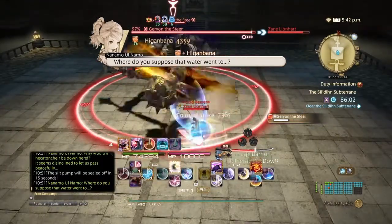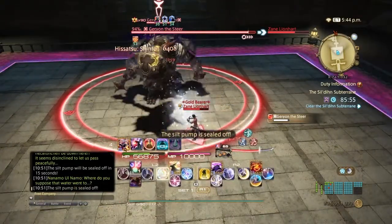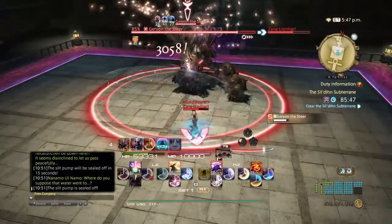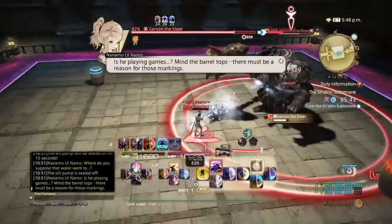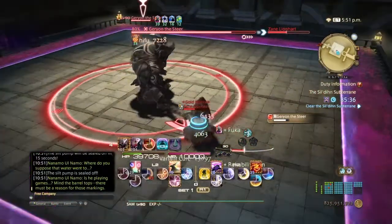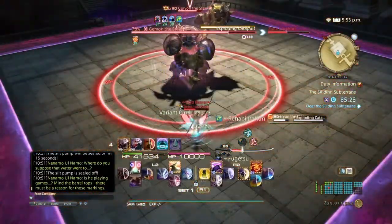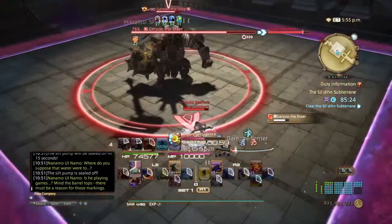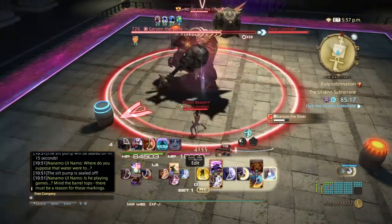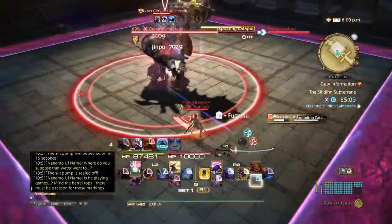Colossal Strike is your tank buster, so make sure you use Rampart to mitigate it. His Exploding Kettlebolt releases a room-wide AoE — mitigate or heal through it — and brings down barrels every single time. Go to the one with the blue marker because that is the safe barrel, while the other will explode in a pure AoE. He'll do a Catapult after that — again, mitigate and heal through it. This will always bring about the next set of barrels.